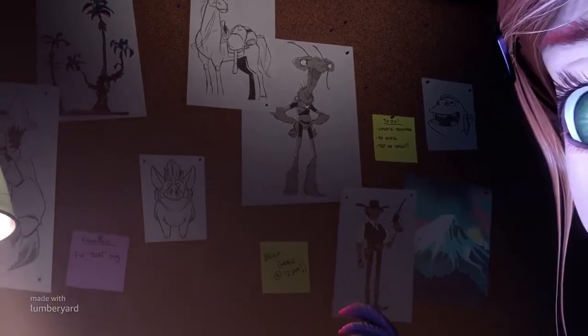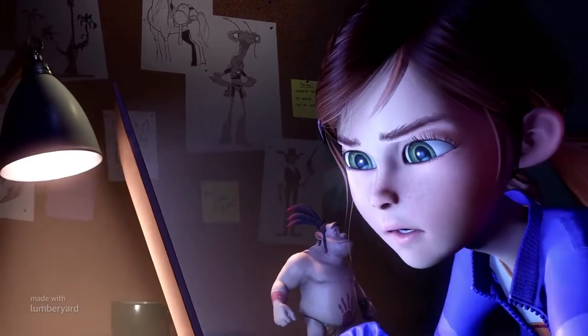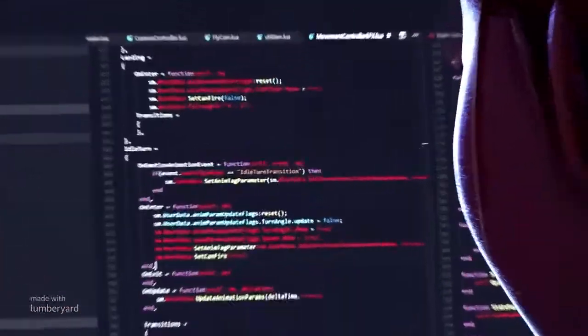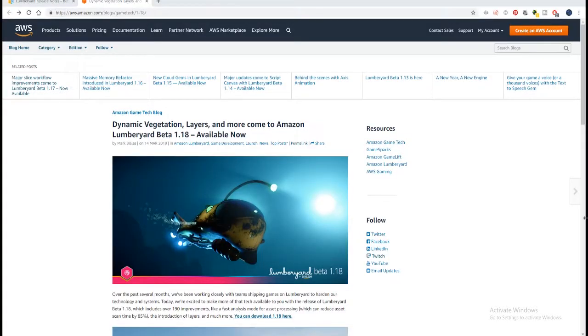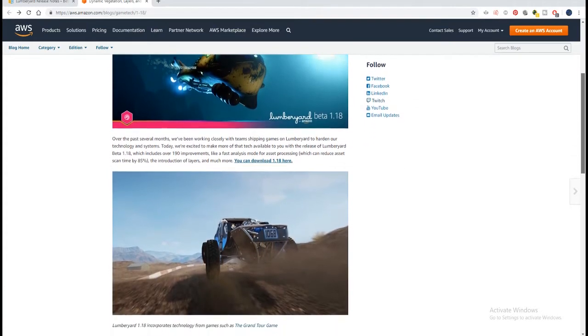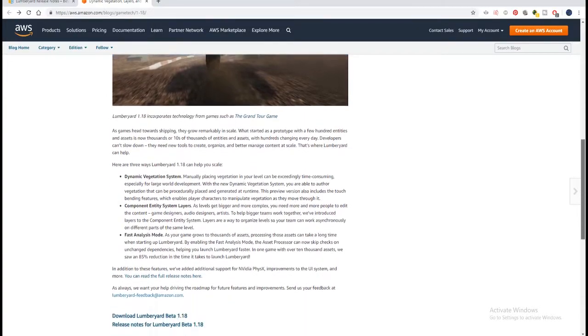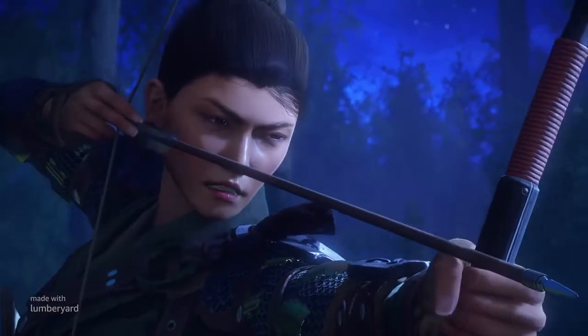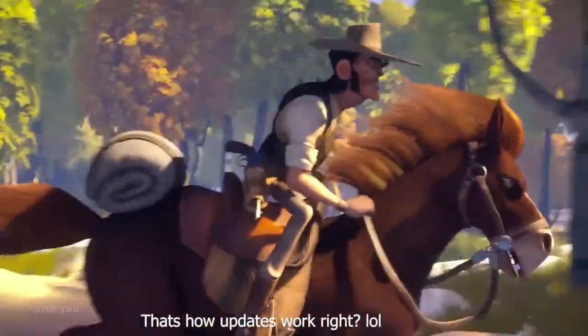1.18 has just released, and we'll be doing a video looking over the updates and checking out what's new. Then between now and the next update, I'll be doing videos on said new features and video series. The new update holds 190 new features, improvements, and fixes since the initial launch. Lumberyard says they overhauled over 50% of the original code base, meaning there's so much more still to be done, but the engine is getting better and better with each update.